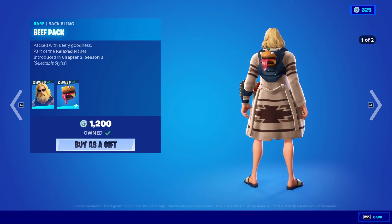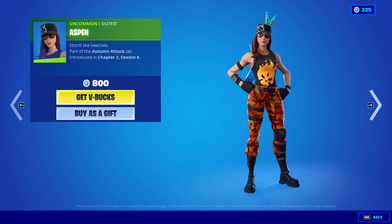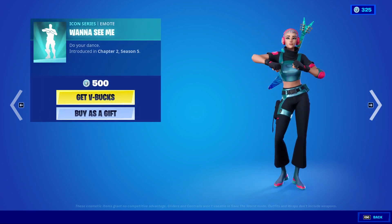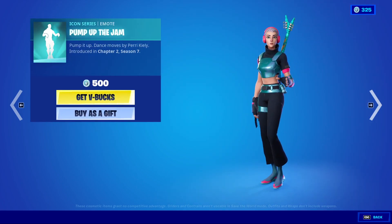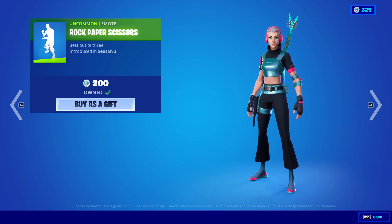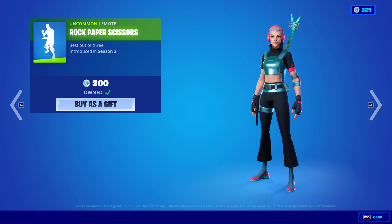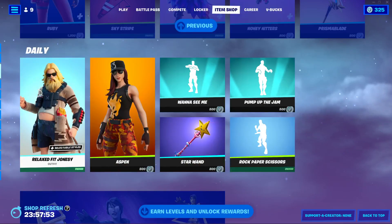RelaxFitJonesy is back. Batbling's beef pack has a bite taken out of it in its alternate style. Aspen's back. We have WannaSeeMe, Starwand, PumpUp with the Jam, and Rock Paper Scissors — I'm gonna do it three times if it doesn't show all of them, I'm sorry. That was paper. Maybe we won't play it three times, I'm not gonna click through it.